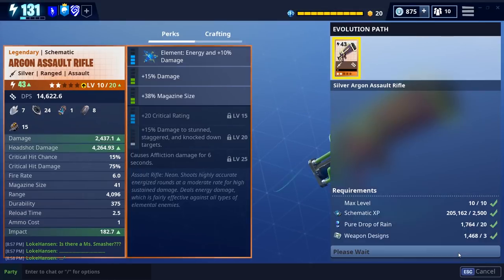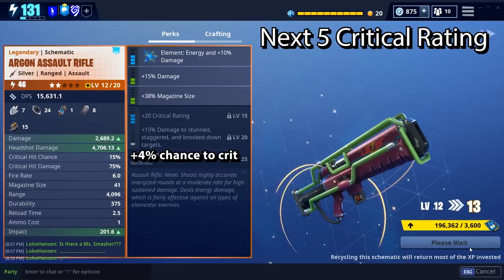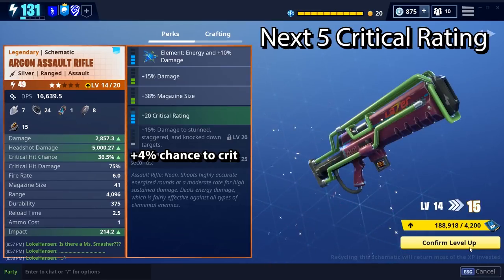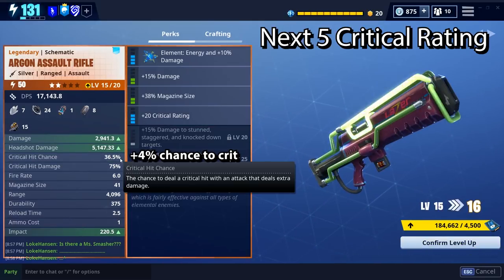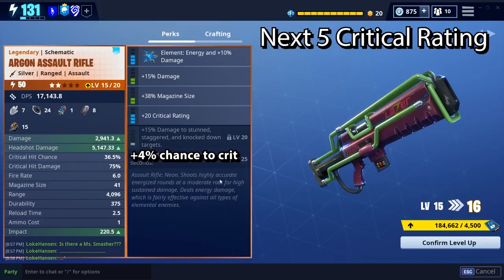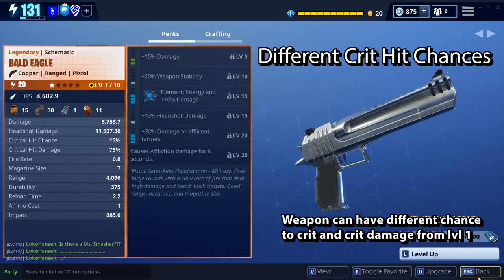The first 10 crit rating gave us 12.5% chance to crit, the next five critical rating gave us 5%, but these last five only give us 4% — which means we're getting less and less chance to crit for every critical rating we gain. The ideal thing for most weapons is to only use one perk, because you really get a lot less with each additional one.